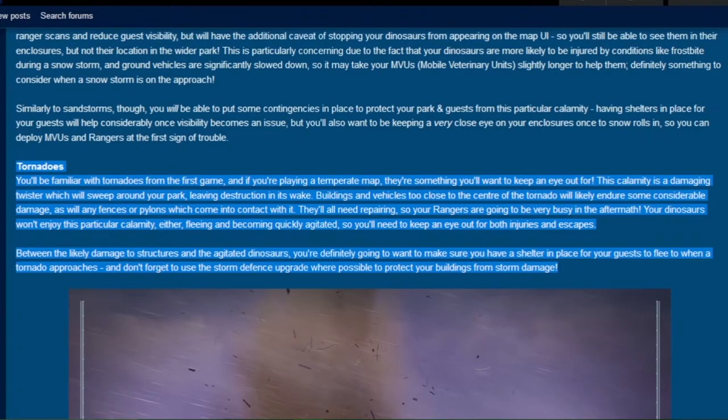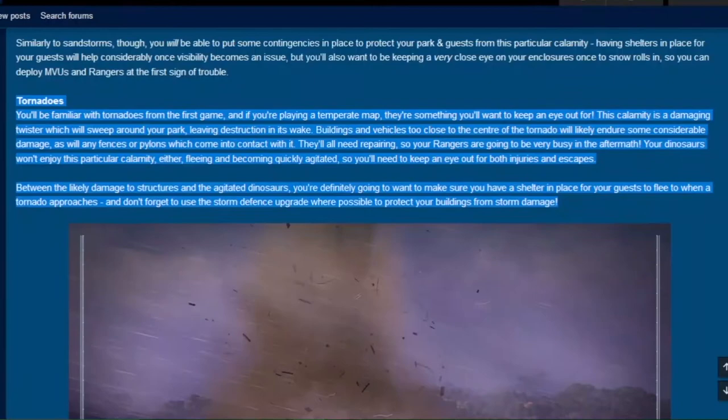Your dinosaurs won't enjoy this particular calamity either, fleeing and becoming quickly agitated, so you'll need to keep an eye out for both injuries and escapes. Between the likely damage to structures and agitated dinosaurs, you're definitely going to want to make sure you have a shelter in place for your guests to flee to when a tornado approaches. And don't forget to use the storm defense upgrade where possible to protect your buildings from storm damage.